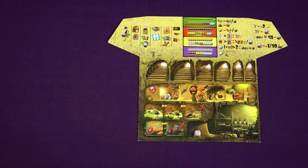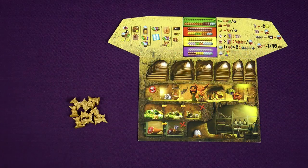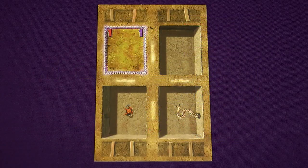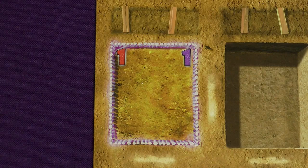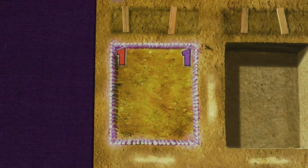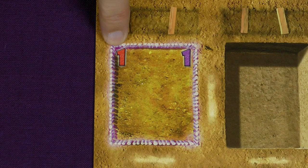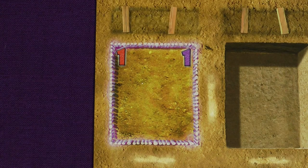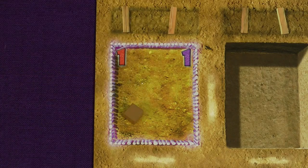Each player chooses a colour and takes the burrow board, 10 imp figures, and 2 minions in that colour, as well as an achievement tile to use if they get more than 50 reputation. Each player also takes one of the pet display boards, which is where you put your cages and pets. Your starting cage is the one already printed on this board — it has a physical strength of 1 and an anti-magic defense of 1. Your starting cage is also a little dirty, so place 1 manure token in it. You got it for free off your uncle.